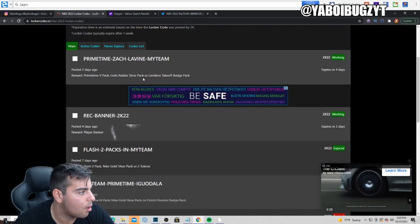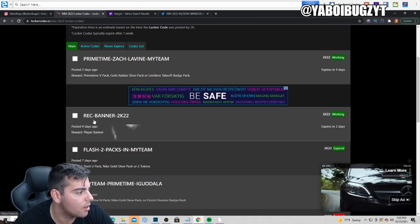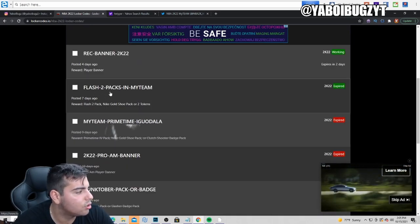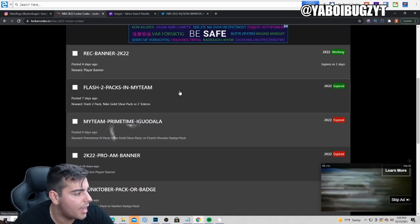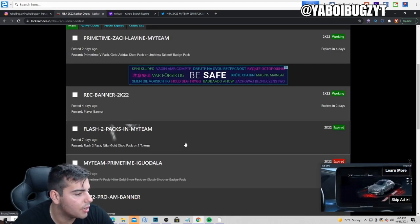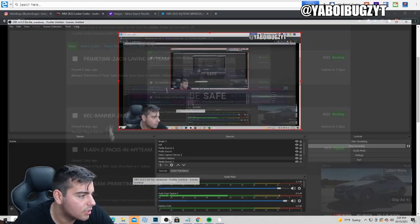Anyways, here's the codes guys: primetime-zac-lavine-myteam, art-rec-banner-2k22, and flash-2-packs-in-myteam. Those are the codes — 1, 2, 3. This one actually just expired, so there's only 3 codes as of right now. Go type those in.